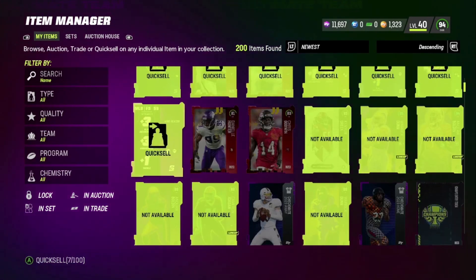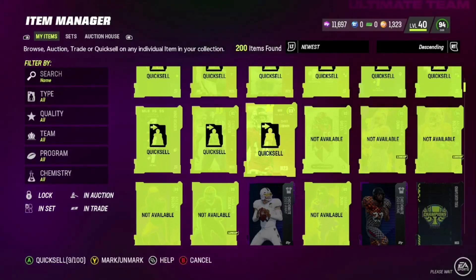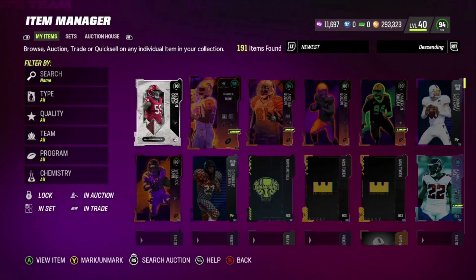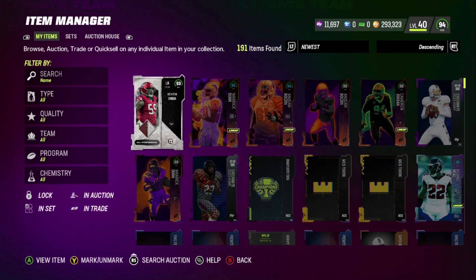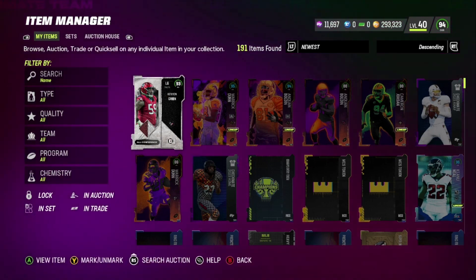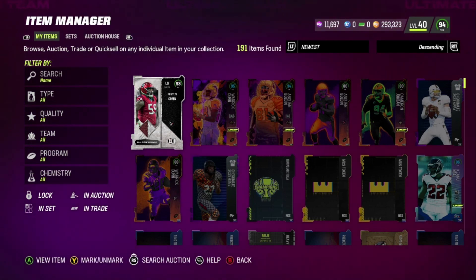Out of the training variety pack we got about 290k, and if I sell that it'll be another 100k — so we got back about 400k total. We lost about 100k but that's pretty much it for the video. We didn't pull anything, but at least we tried. If you enjoyed the video hit the like button, subscribe, and let me know your Super Bowl predictions in the comments. We'll catch you on the next one.